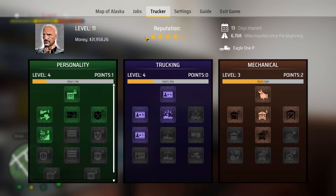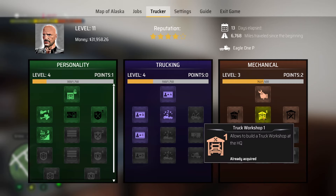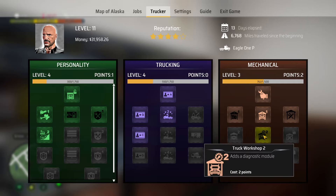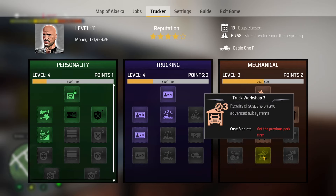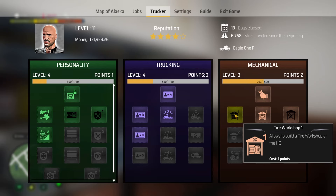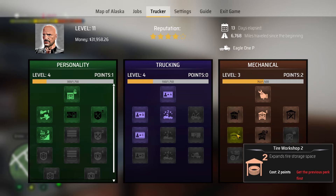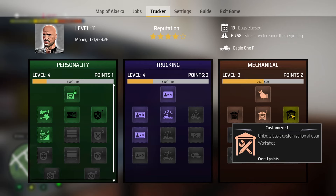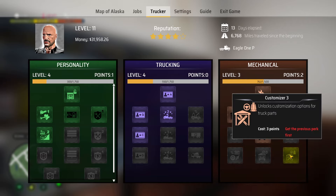In the Trucker tab you unlock everything. We're focused on the mechanical section since that's the only area where you can unlock shops inside your headquarters. I've got truck workshop tier one which allows basic repairs — you can't do all repairs so some still require going to an outside workshop. You can also add a diagnostic module, unlock advanced repair of suspension and subsystems, and eventually repair everything on the truck. There's also a tire workshop with three tiers: tier two expands tire storage, tier three reduces costs.